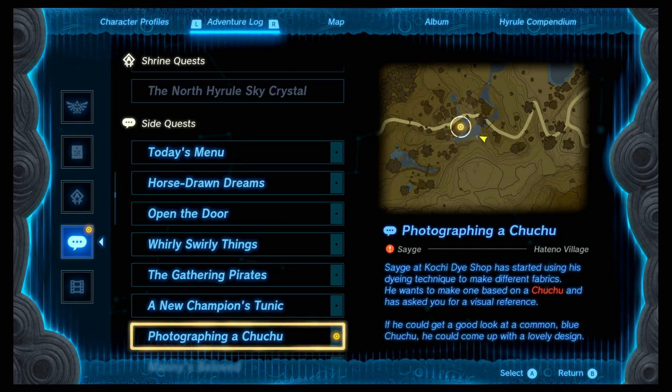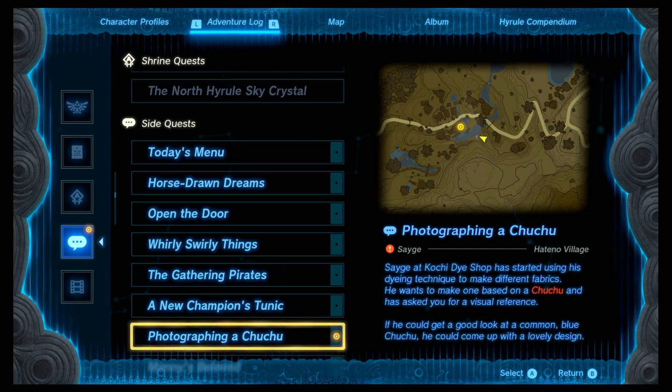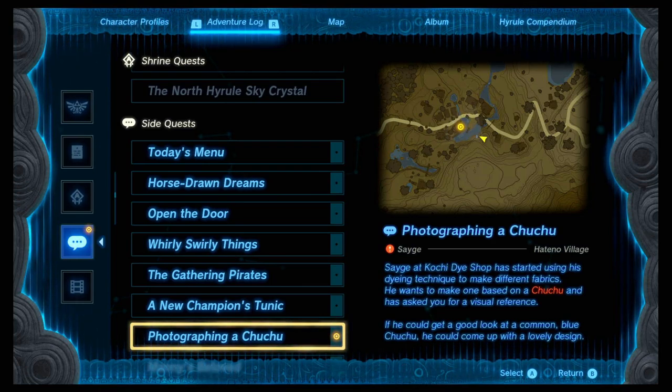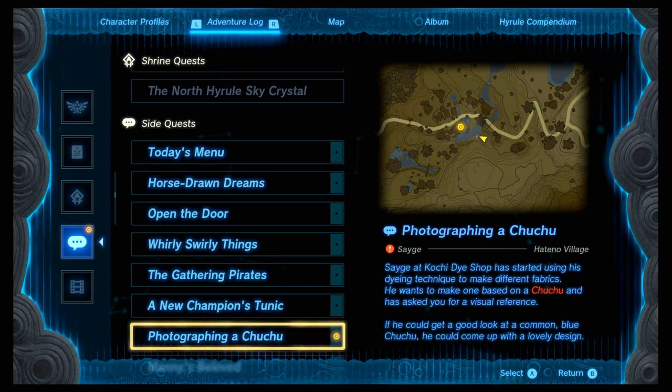Hello everyone, Jimo here, and today we're going to be doing the side quest 'Photographing a Chuchu.' This is for the guy at Hateno Village. I think we need to do these in order to progress, so we can purchase Hylian Shields. You need to take a photograph of just the blue clear Chuchu.